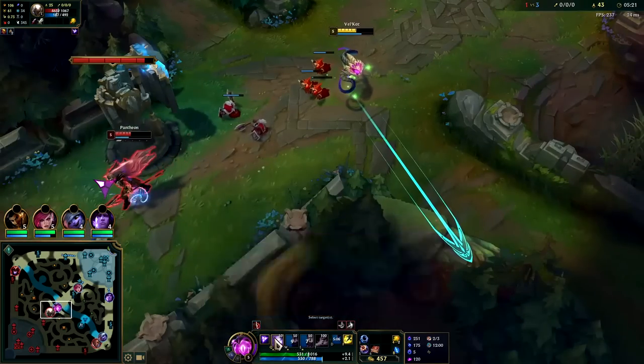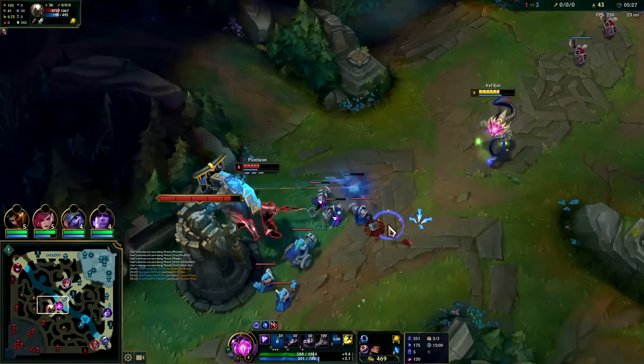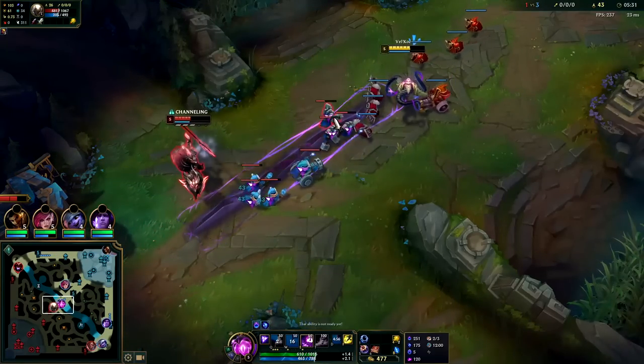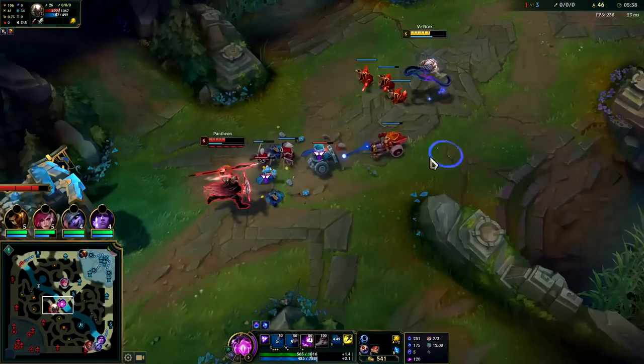Q is much stronger for the trades — getting the bigger slow and the massive damage it applies. Like I said, if he was playing this the way I think he should, we would have gotten W max first, just shoved waves down, then looked for roams.